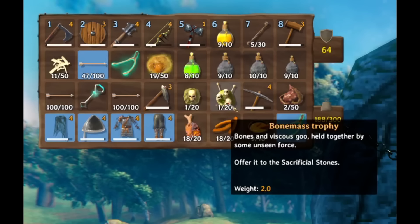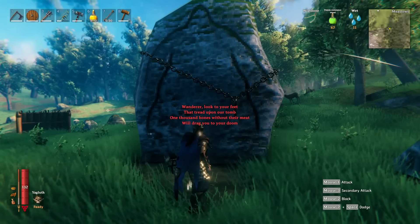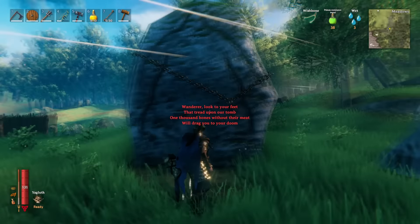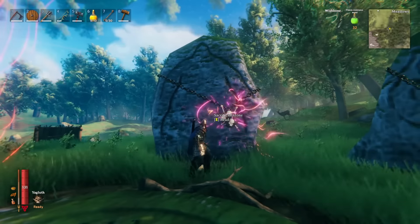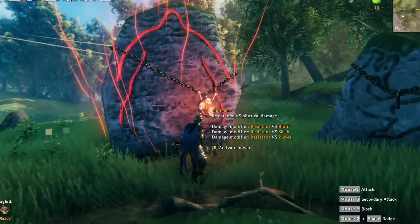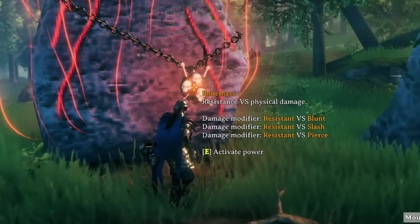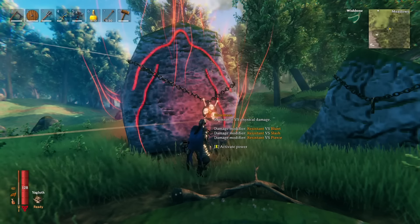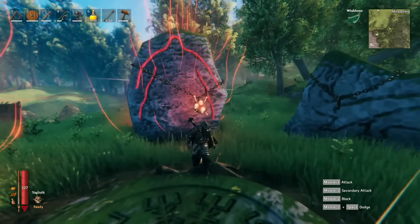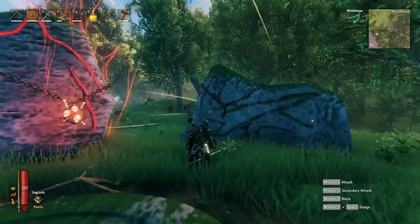Now let's check out the Bonemass power. Bonemass gives us resistance versus physical damage — blunt, slash, and piercing specifically. This is one of the best powers in the entire game right now. Since so many enemies deal physical damage, this will be especially useful in the mountain and especially in the plains, where you'll find the final boss currently in the early access version. If you want a guide on the mountain region and finding the next boss, check out the link in the description. Thank you for watching — leave a like if you enjoyed it and I'll see you in the next one.